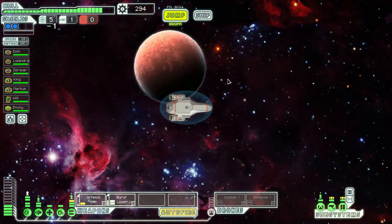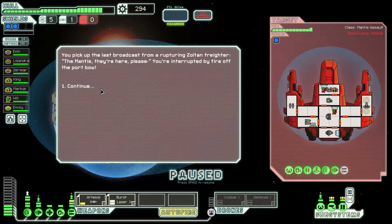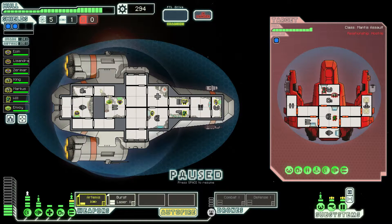I really need to find a shop — I have a lot of scrap. We pick up the last broadcast from the rupturing Zoltan Freighter — the Mantis. They're here, please! We're interrupted by fire on the port bow. I clicked close before I finished reading, and I don't know what it said.